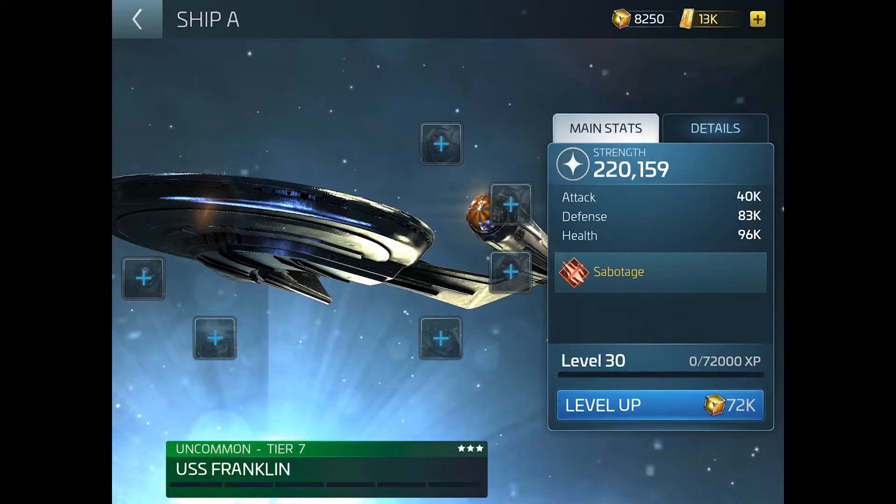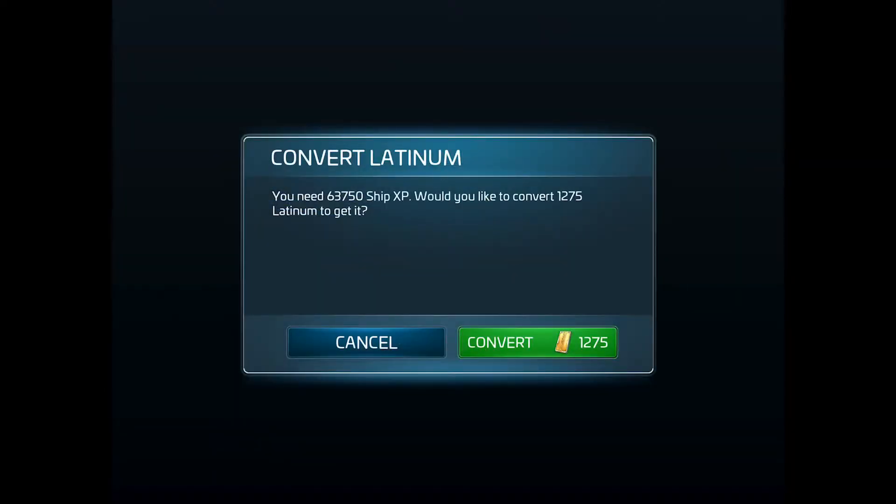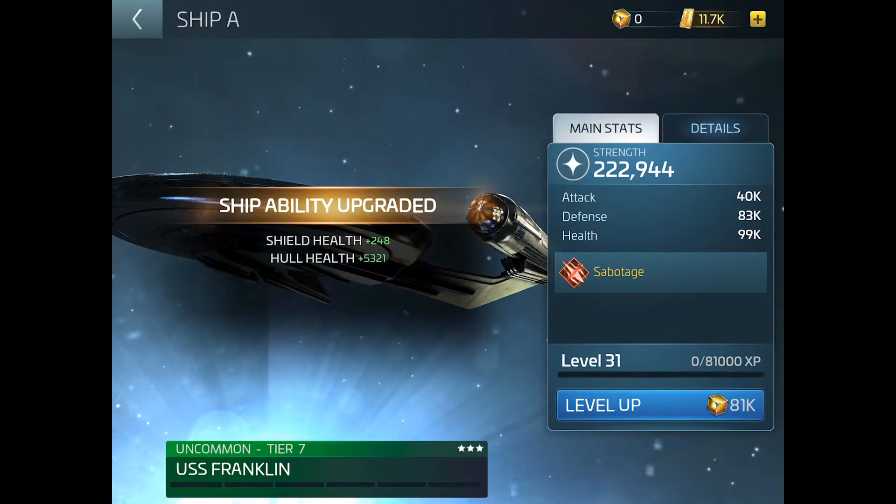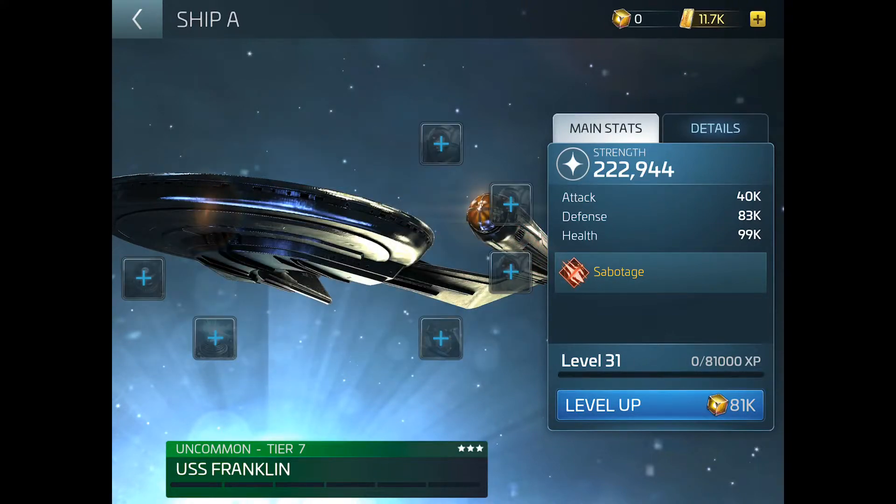Let's just go off and spend some latinum. So it's 72k — I've got a little bit of ship XP. But basically it's going to cost me a thousand. Let's see where it goes up to. And it went up — yeah, went up a couple of k.